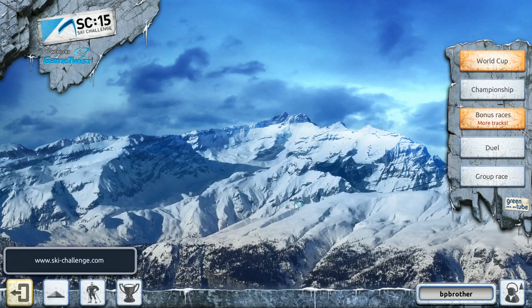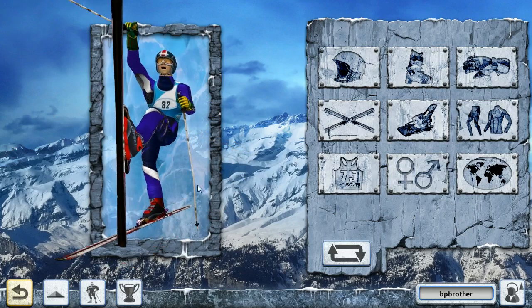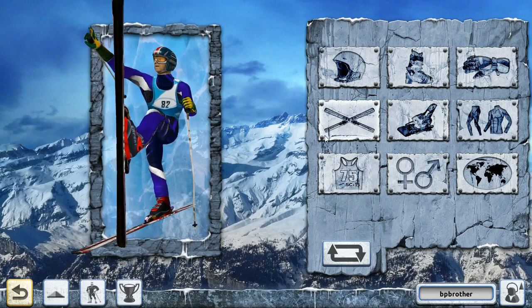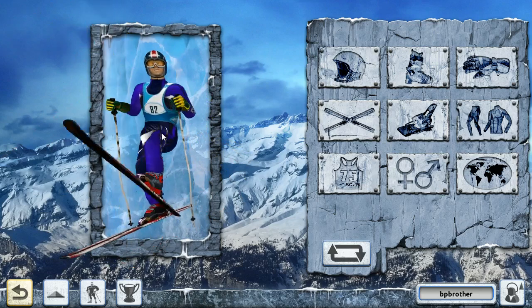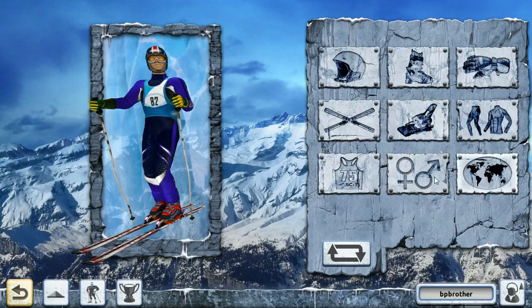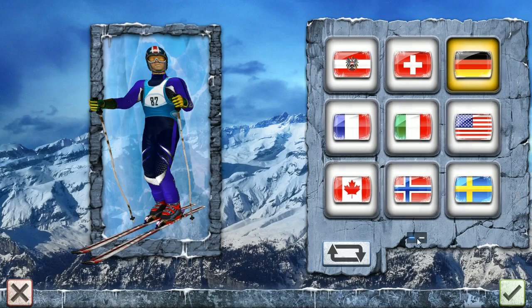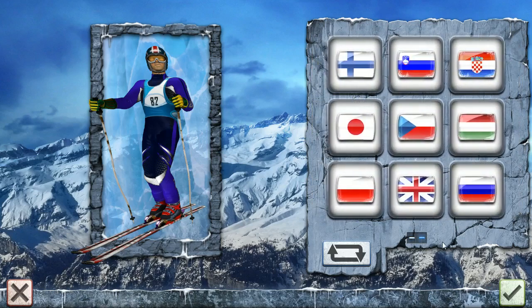If you already know Ski Challenge from previous years, the game hasn't really changed all that much — the menu is still the same. However, there are some new features: you can customize your racer way more than before, even giving them a custom bib number, though it only goes up to 99. You can choose your gender, skis, helmet color, and there are now 18 nations in total — even Japan is included.